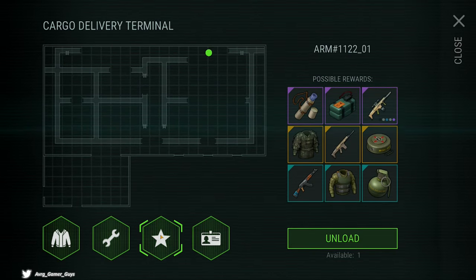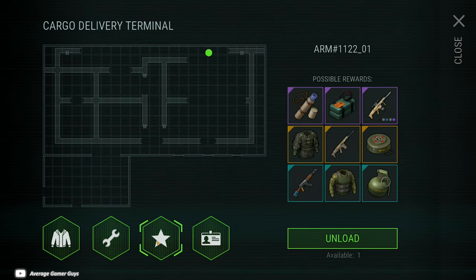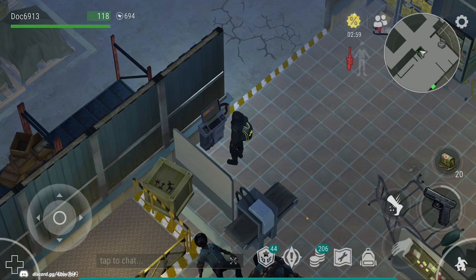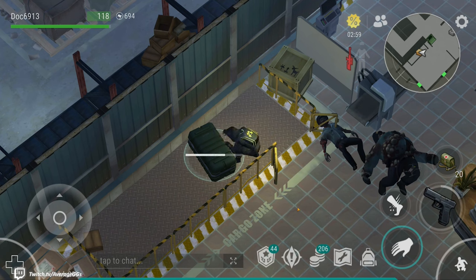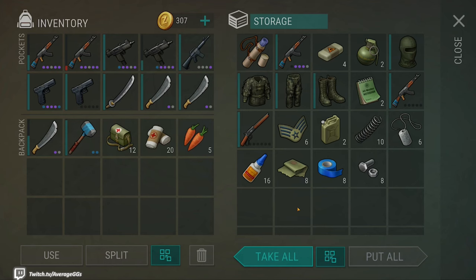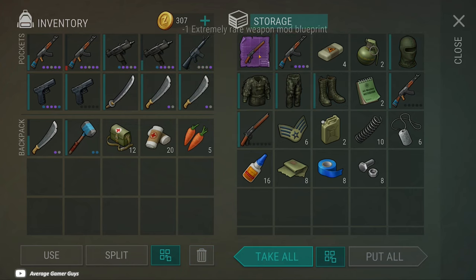Our next crate is the ARM Crate — essentially a military crate. Much like Bunker Alpha, it has supplies related to Bunker Alpha plus potential for better armors and different gear. You can get blueprints in this, which is pretty cool. We got relatively lucky with armor — a really cool ghillie set — and a nicely modded AK at the top with a tactical stock and a very rare blueprint. We also got a decent amount of hardcore Bunker Alpha items and a couple of grenades to help clear floor three.